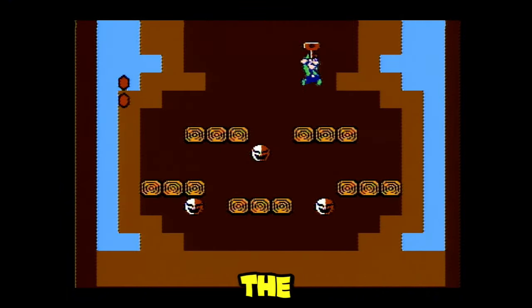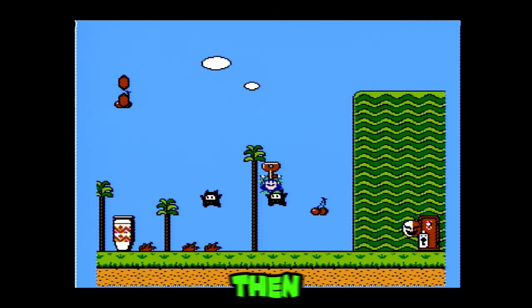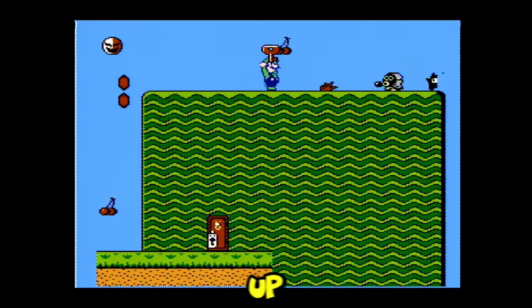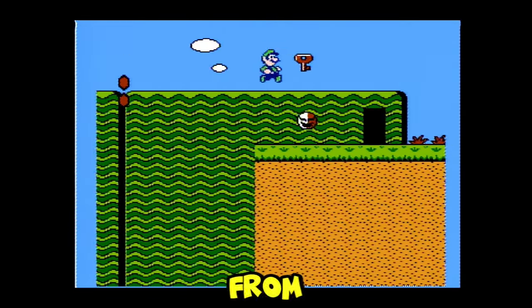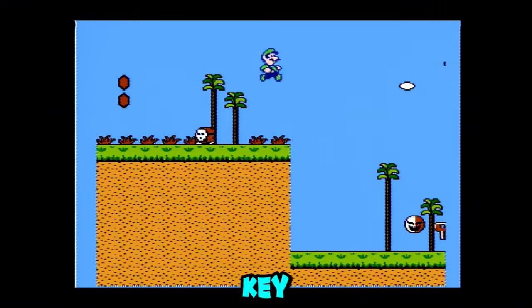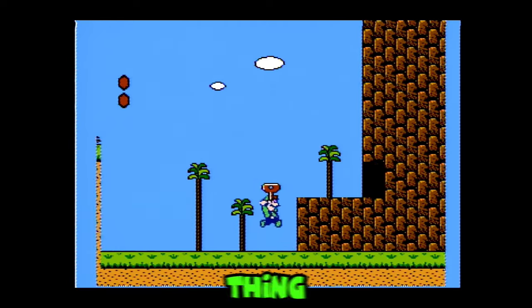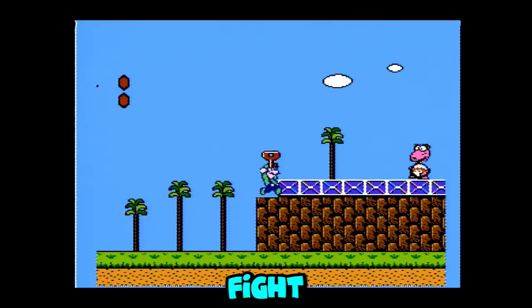Watch out for the flying smiley face thing. Jump onto the ninja, then hold down so you can super jump up onto this block. Watch out for the enemies and don't take damage from the flying smiley face thing. Keep throwing and picking up the key so that you don't get hit in the face by the flying smiley face thing. Now you can take the key into the door and use it for the Birdo fight.